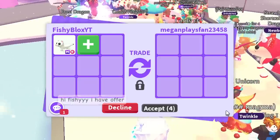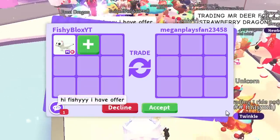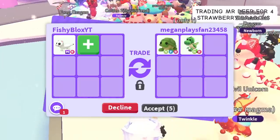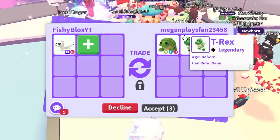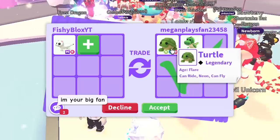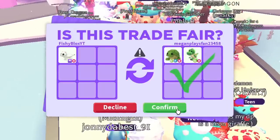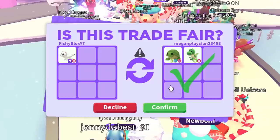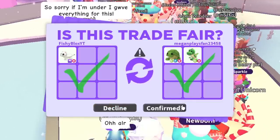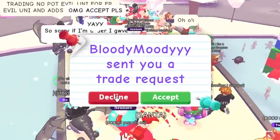Next trade is with Megan Fan. They said 'Hi Fishy, I have an offer.' They put in a neon fly ride turtle. I was going to say I don't know if I'd take just that, but then a neon T-Rex as well and a neon fly ride turtle - that seems a bit more fair. I feel like this might be a win for me! Comment down below which trade you think was the best. And there we go - we officially traded the mega neon ermine!